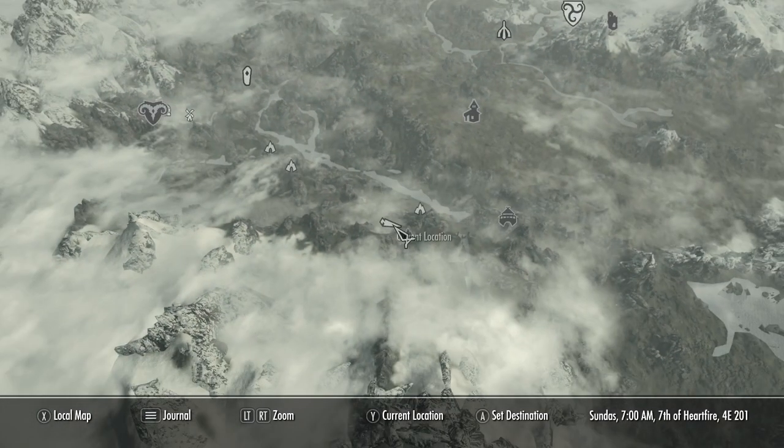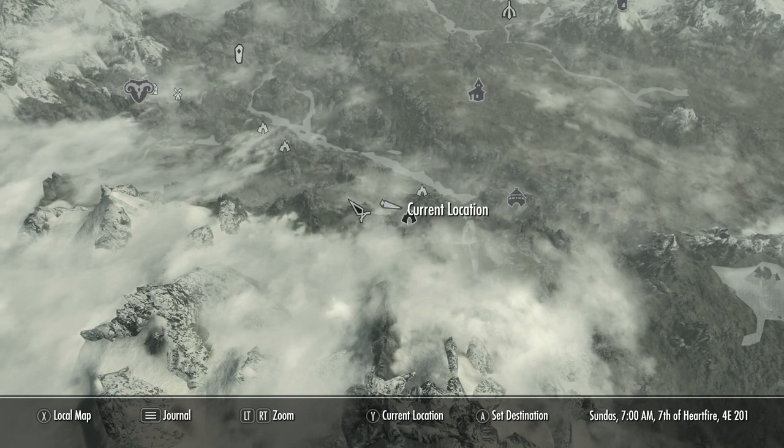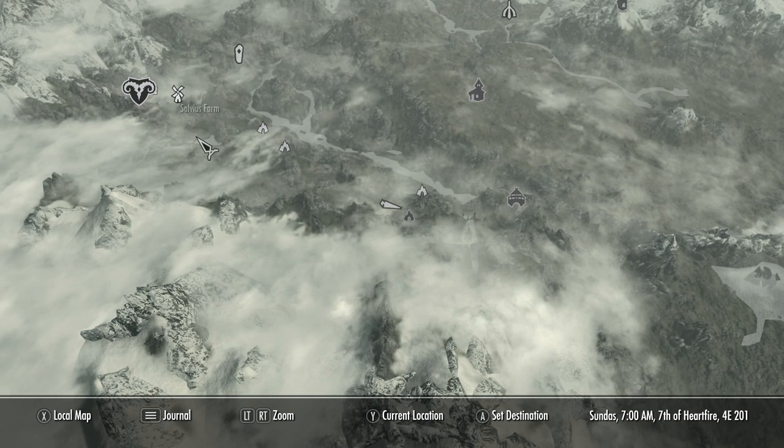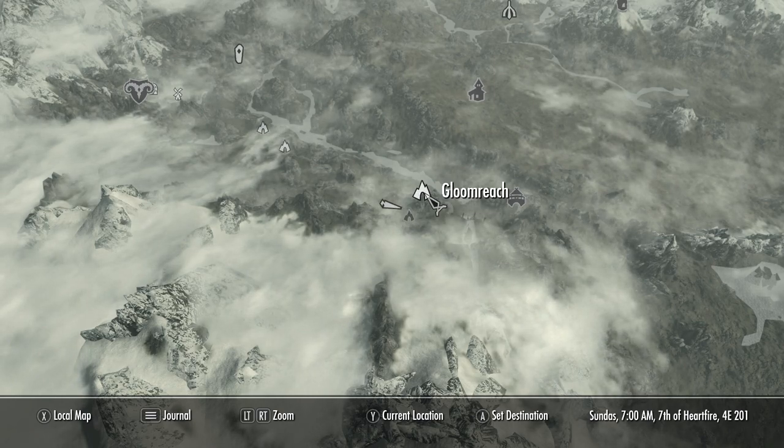Cradlestone Crag is located here, by the way. It's an unmarked location, right next to Runoff Caverns, to the southeast of Markarth. Right about here. Runoff Caverns is here.